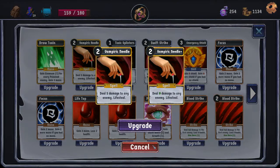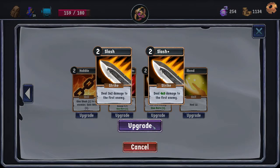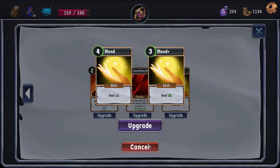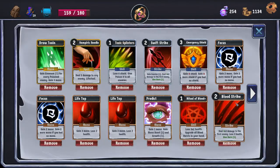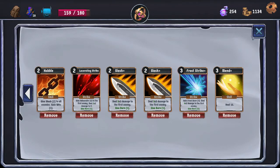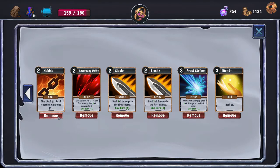Upping the base damage of Vampiric Needle is pretty good — it's additional healing and makes things easier on us. I think I will upgrade Mind Plus because the mana saving and the extra healing is worth it. We'll probably upgrade the Vampiric Needle at some point. The Emergency Shield can go — it's no longer doing anything for us really. The Hobble, I don't love Hobble. It can go.